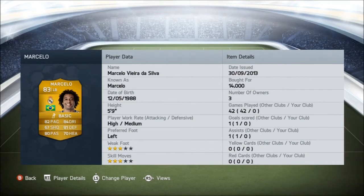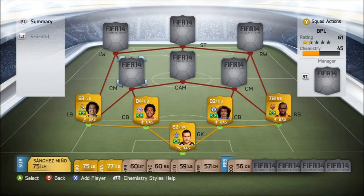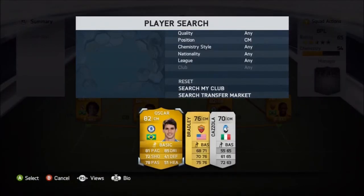The next player is Marcelo, 83 overall — 82 pace, 80 passing, 84 dribbling, 81 defending, and 70 heading. I think he cost around 14,000 coins. Overall that defense is looking very solid, and hopefully it can be quality from corners especially with the dominant height and good heading.